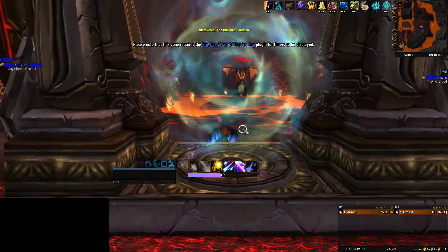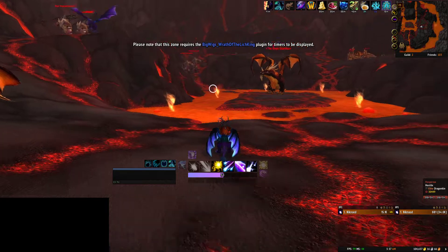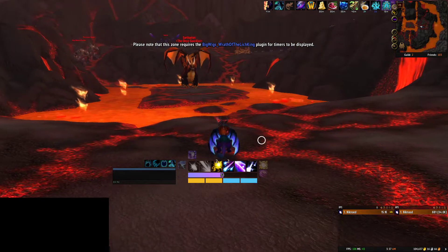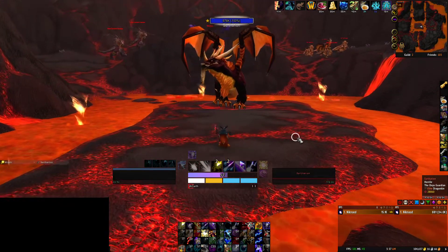There are going to be three mini-bosses in here as well as one main boss. The main boss is this guy, Sartherion. As you can see, there are some drakes flying around on the outside. The way that you guarantee this to be a 100% drop chance is you just run in and don't kill anything except for Sartherion.